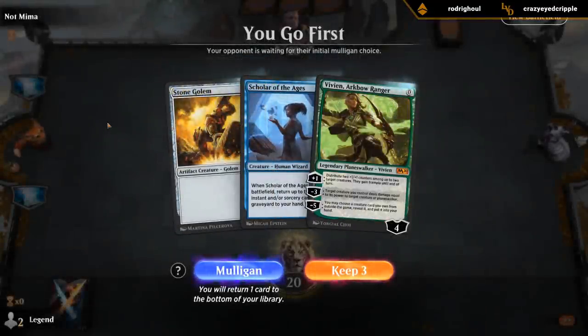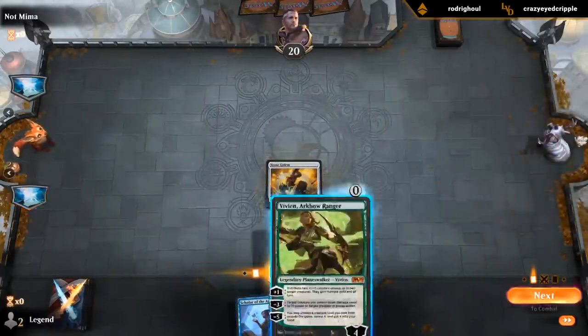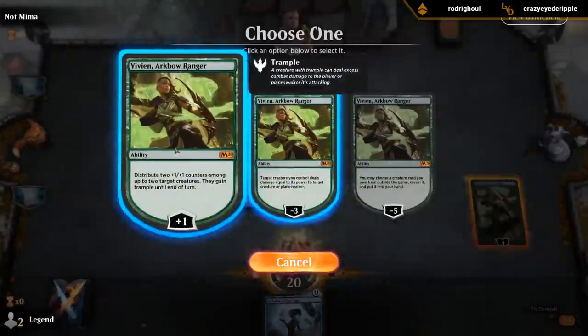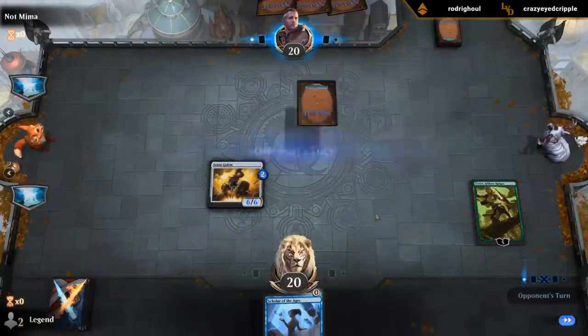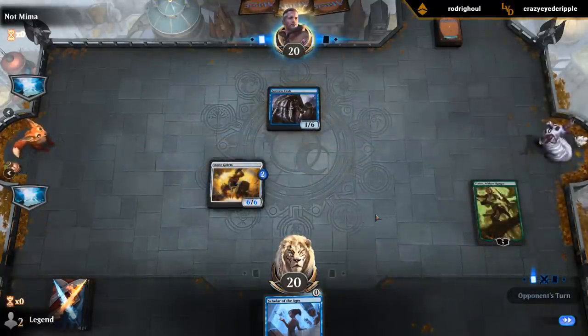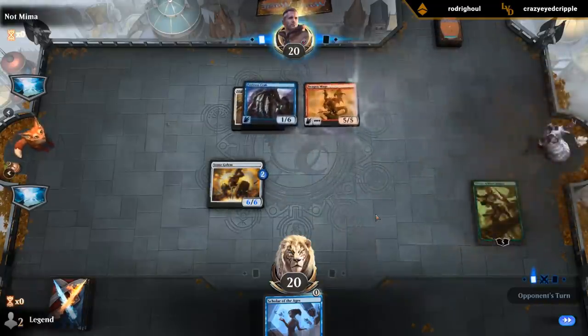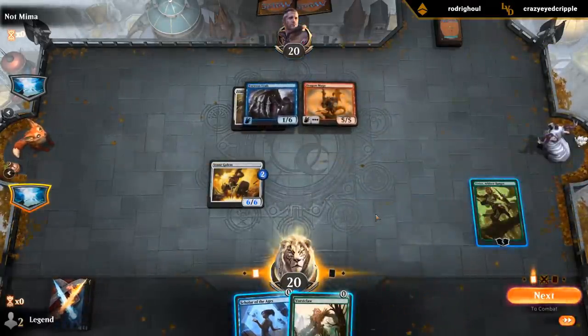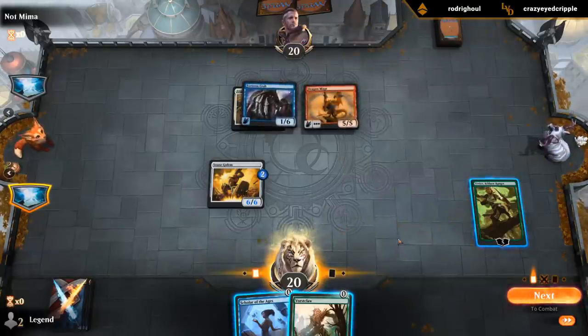Alright sweet — was that a turn one win? I lost track. We've got Scholar but we don't have any cards to go with it right now — that's a problem. It's somewhat sketchy but if we draw like an Anticipate we're off to the races. We'll try it.